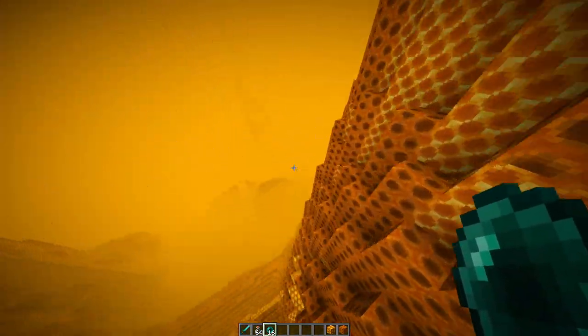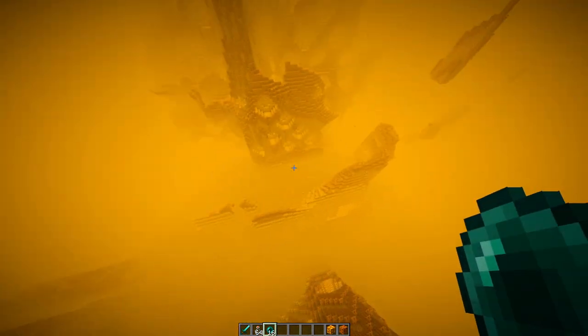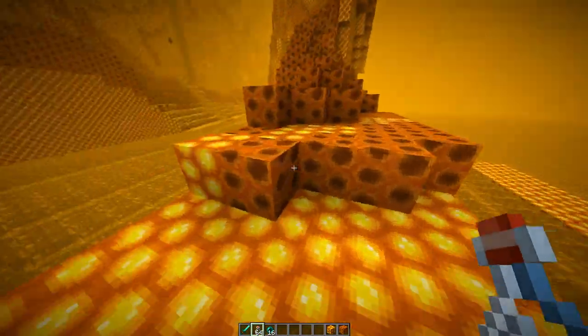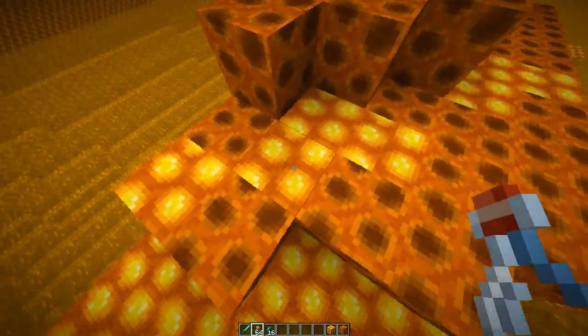As you can see, it is a ginormous dimension that adds way more honeycombs than you're probably ever going to need. You can actually see these new blocks, because these are porous honeycomb blocks. These are empty ones, and these are filled ones.